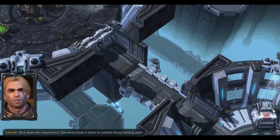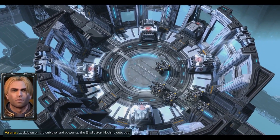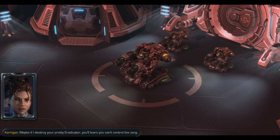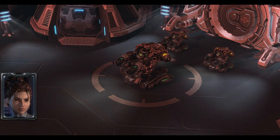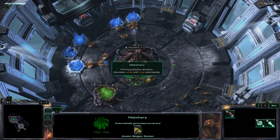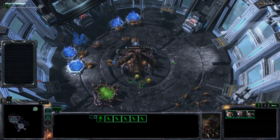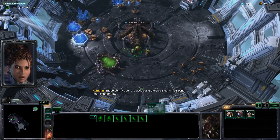Shut down the experiment. Get sentry bots in there to sanitize those holding cells. Lock down on the sublevel and power up the Eradicator. Nothing gets out! Maybe if I destroy your pretty Eradicator, you'll learn you can't control the Zerg. Those sentry bots are destroying the Zerglings in their pens. I can change that.